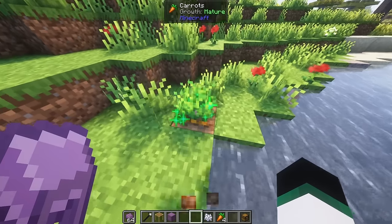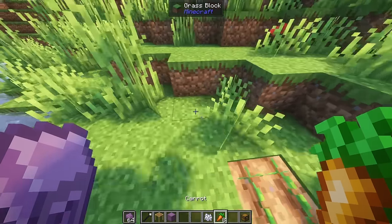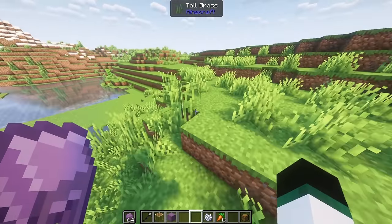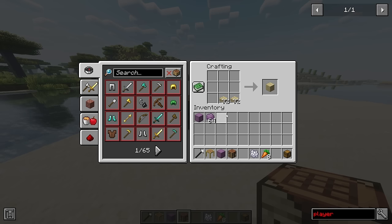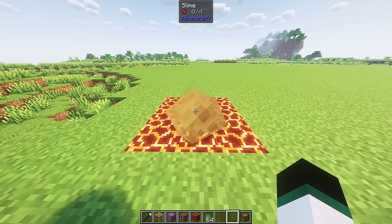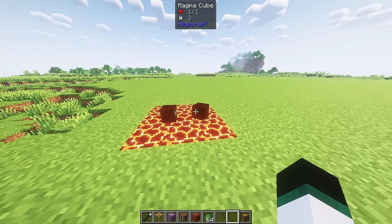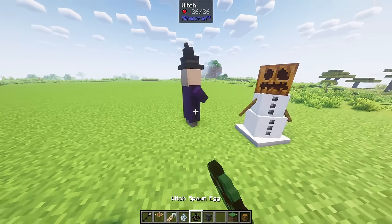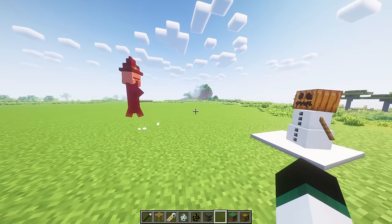Shulker boxes can be created by holding a shulker shell in both hands and shift right clicking a chest. Right clicking a crop will harvest it and replant it. If you have hoe harvesting enabled you can also harvest a large area at once, which can be changed in the config. Slabs can be recombined into blocks in a shapeless recipe. When a large slime dies on magma blocks, the slime spawned will be turned into magma cubes. Named snow golems equipped with a pumpkin will drop a player head with the same name as theirs if they are killed by a witch.